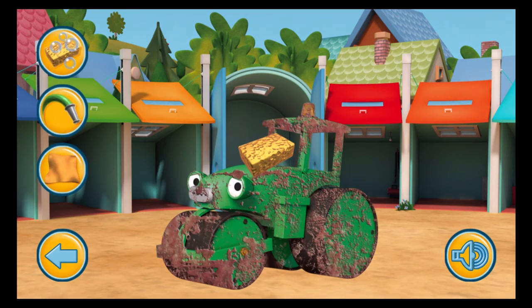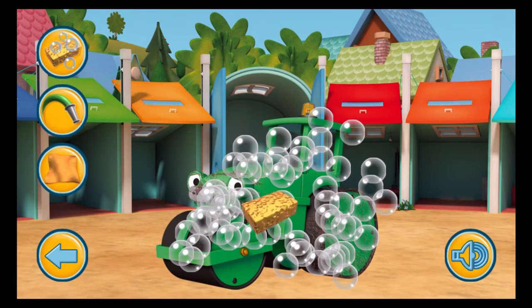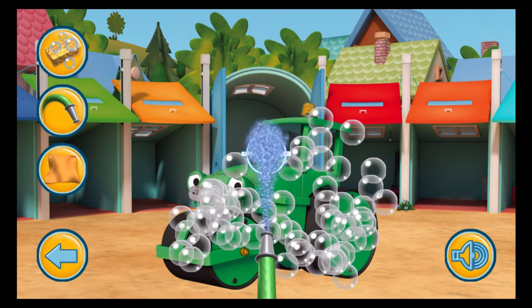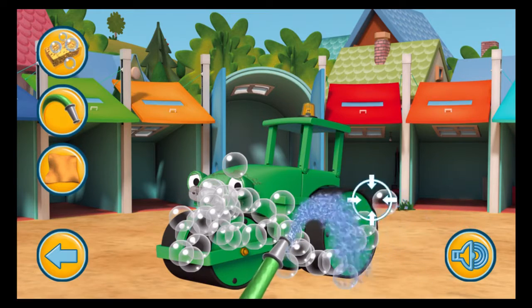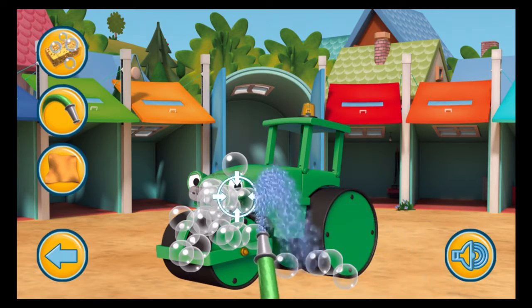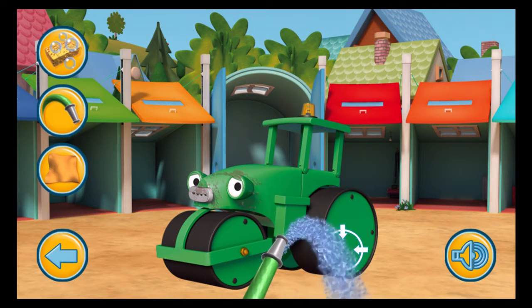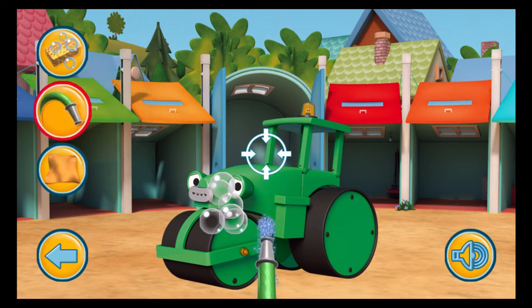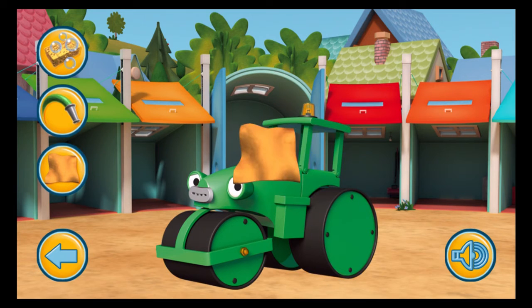Touch the sponge button to get some soap suds. Use your finger and move it over the character to make lots and lots of bubbles. Touch the hose pipe button to spray some water. There are still some bubbles to clean off with the hose. Nearly done! There's still some dirt to clean off with the sponge. Touch the hose pipe — there are still some bubbles to clean off. Touch the cloth button. Use your finger and move it over the character to make it shiny.